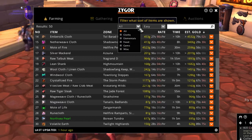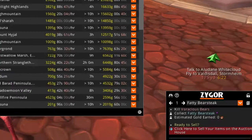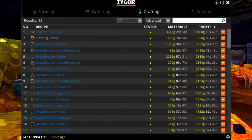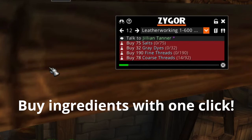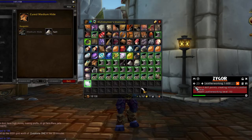Items such as cloth, skins, herbs, ore, and other trade goods will be listed, and you'll be directed to the best locations in the game for farming them. In the crafting section, you will use your crafting professions to create valuable items to sell on the Auction House. The guide will walk you through the entire creation process, from obtaining recipes to gathering ingredients to, finally, creating the items you need to start earning lots of gold.